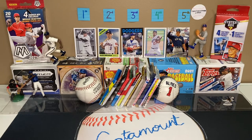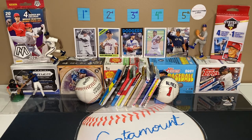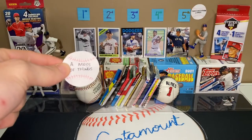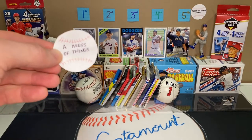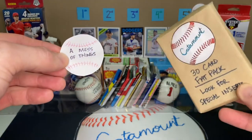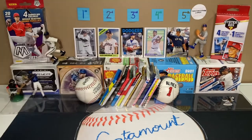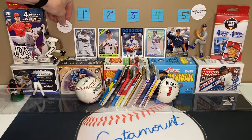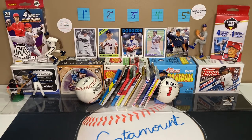Hello everyone and welcome to Pack Wars volume 9. Before we get started, we've got another name to add to the Wall of Fame — we're going to be adding Mess of Things. He's been ripping some Catamount fat packs over on his channel, so if you haven't seen that yet, go check that out. He's got a couple of videos up where he's opened those packs. We'll put him over here next to our current leader, who is Andrew Vaughn.